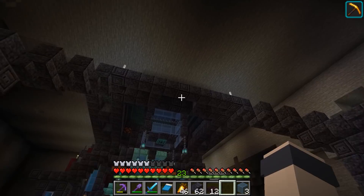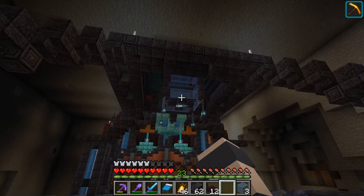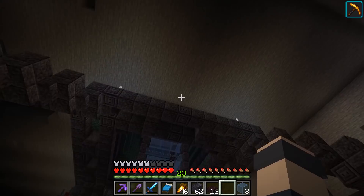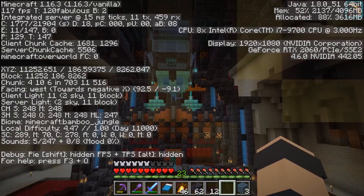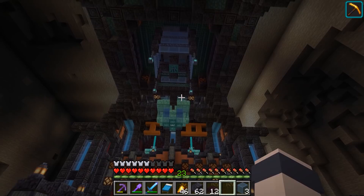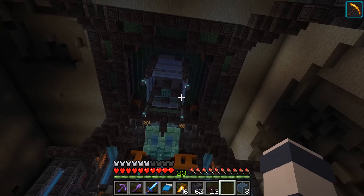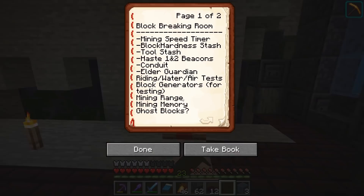The final thing in this room is a cage in the middle for an elder guardian, so we can get his mining fatigue effect. We'll have a switch to drop him down - probably a slime block so he bounces around for a bit and gives us the effect. When we shut off the switch we need to somehow get him out of there and up a bubble elevator to the top of the mountain. If you're over 50 blocks away from him you don't get the effect, so I built this room at around Y 180, giving us a bit of leeway to store them up there.